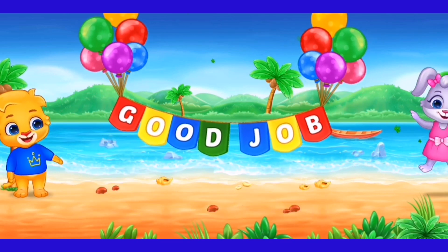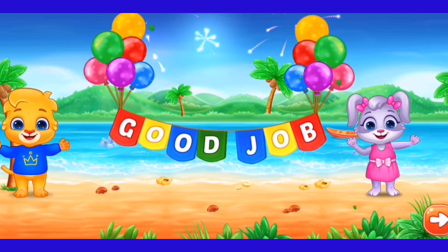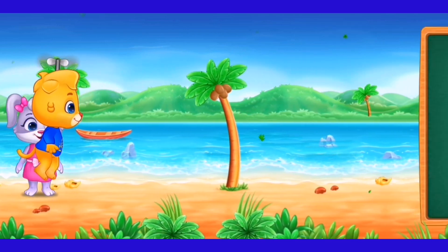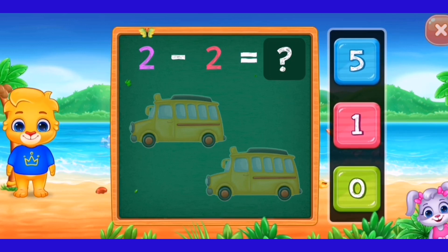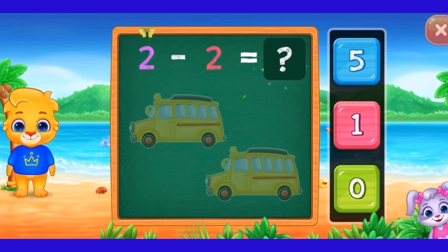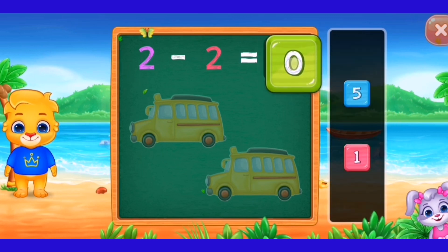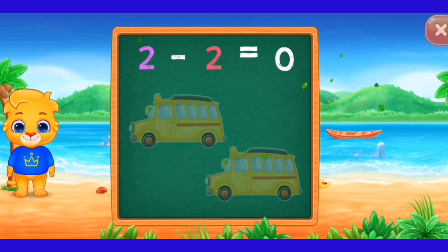Good job! 2 minus 2 equals 0. Zero! Woohoo! Hooray! 2 minus 2 equals 0.